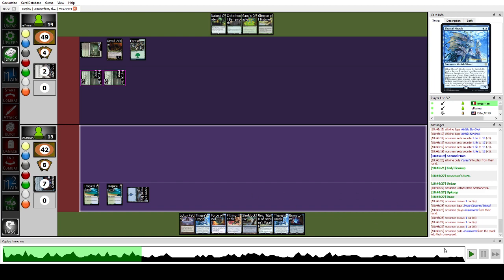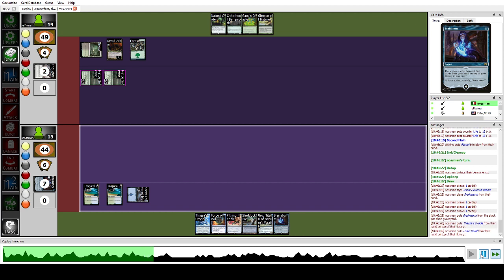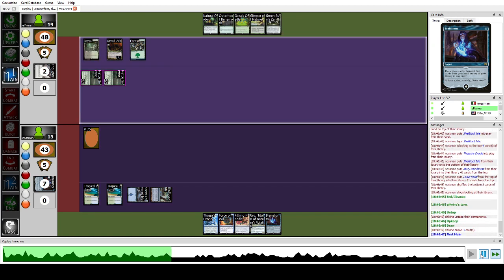We have a good Brainstorm that allows us to put one of the two copies of Oracle off the Brainstorm on top and get it under Shelldock Isle. That's exactly what we do and we pass the turn.